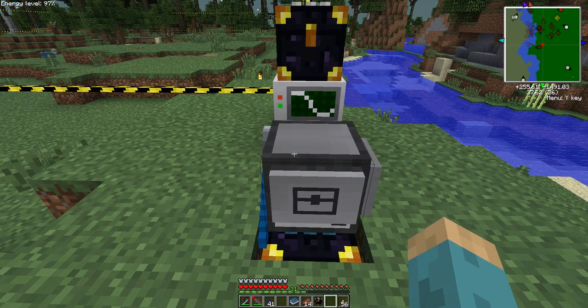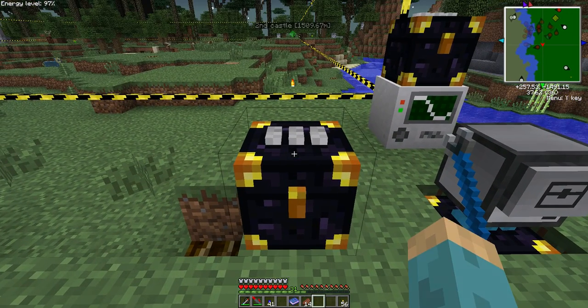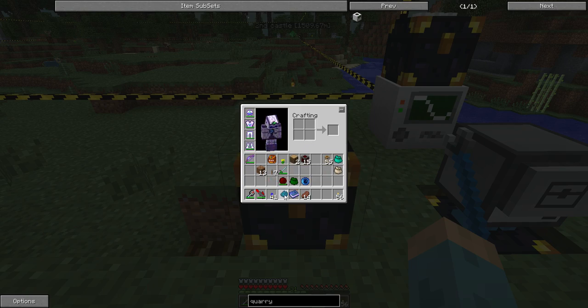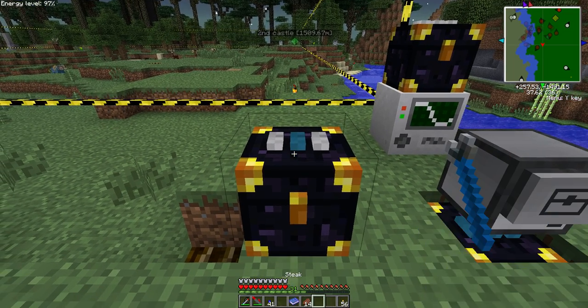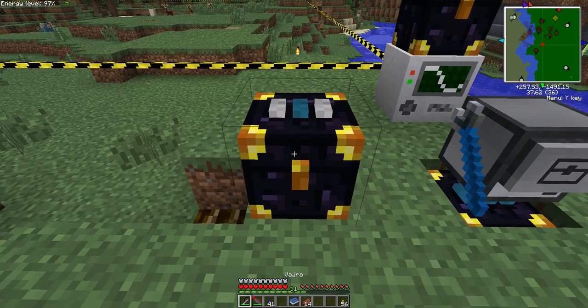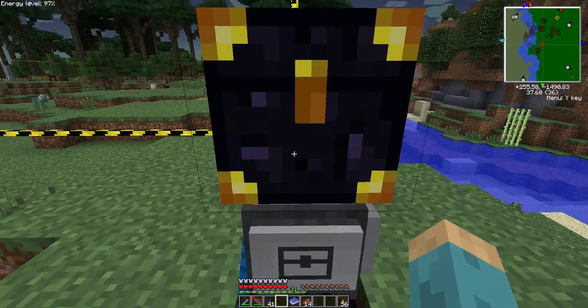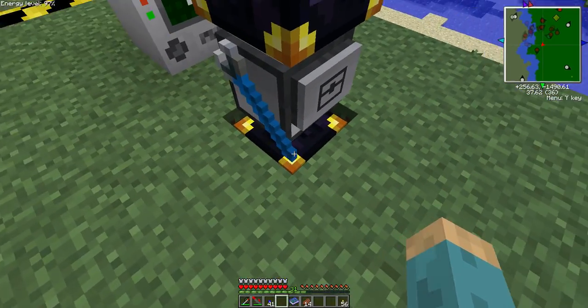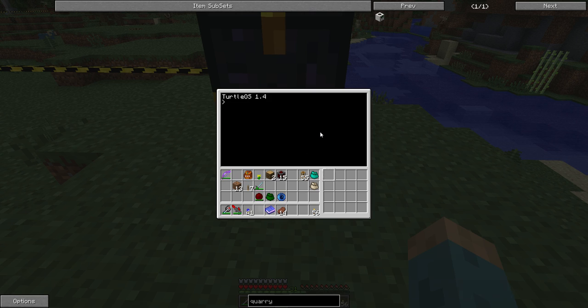Go and plop it down right there, and then another chest on top — this is where the empty cells are going to go. We'll just give it one because that's how I have the empty cells set up back at base. Put that on top. Fulls at the bottom, empties at the top.